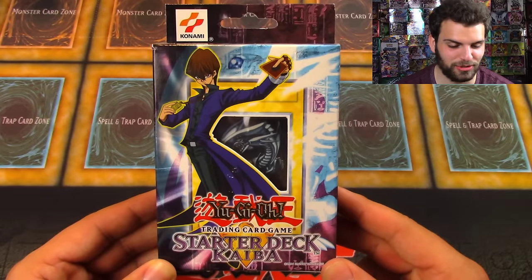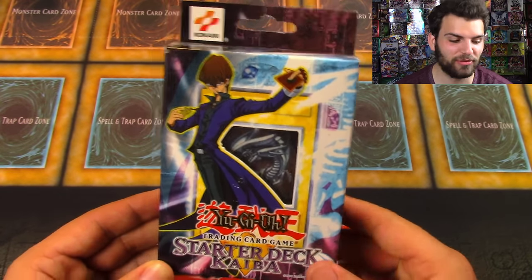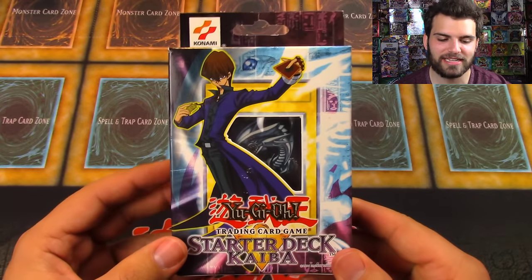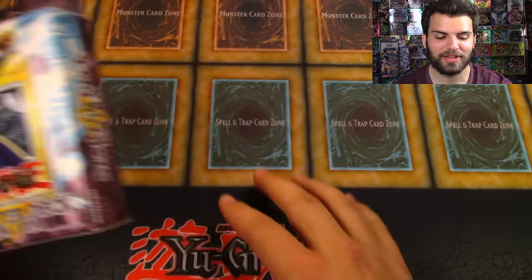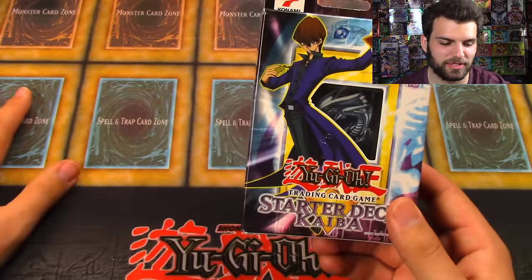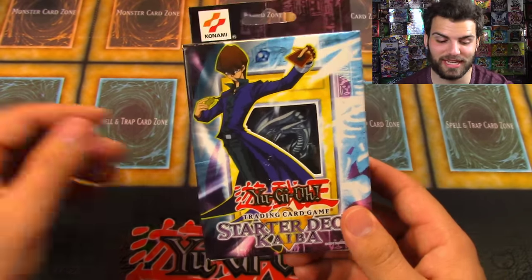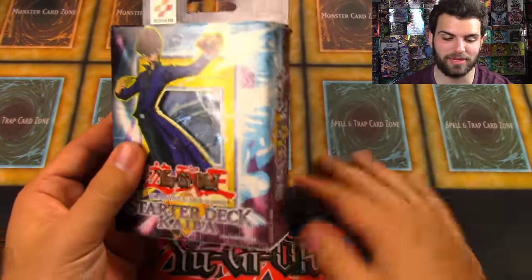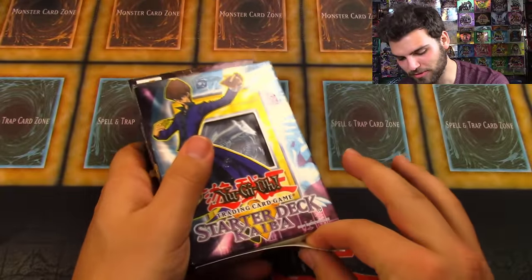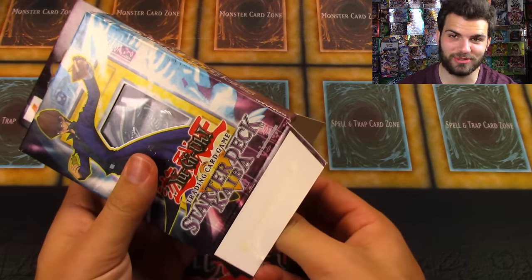Before we get to opening this, I want to thank our friends at Ultra Pro — we have nice blue sleeves for some of the foil cards inside. I decided to take out the OG original playmat for this video because it's so classic. This is the first regional playmat from Konami, and it actually makes sense because this is the playmat they give you inside. So this is the legit rubber playmat. Let's check it out — popping it open from the bottom. Unbelievable, 2002!